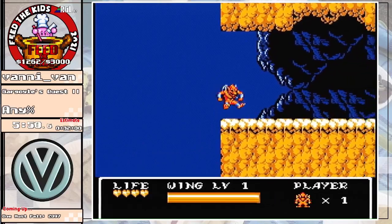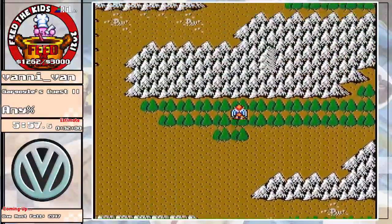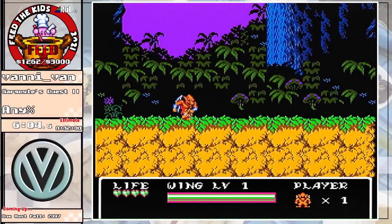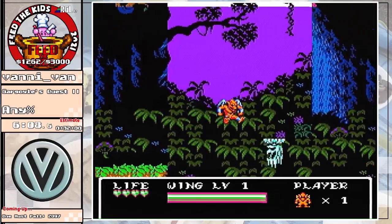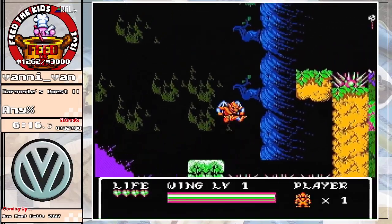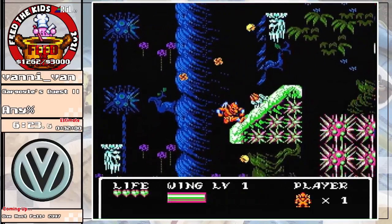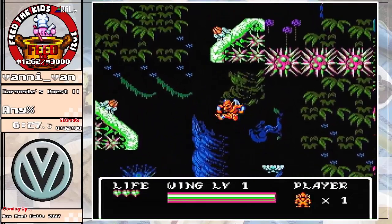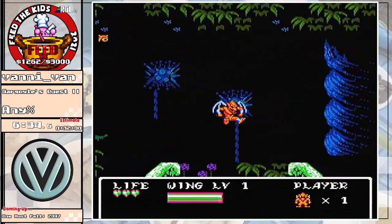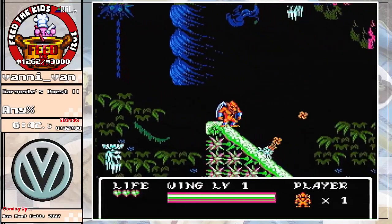Coming up here is the jungle. This is the first real gatekeeper of the run — there's a whole bunch of nasty RNG stuff that can happen, starting with these two platforms right here. He stopped to take a shot there, which gave me plenty of time to do what I need to do. We're going to do a little time-saving trick I like to call the jungle gym, where we boost off this, climb up the face of this thing, and save maybe about seven seconds that you'd otherwise spend going around that platform to the right and hopping on it from the left.